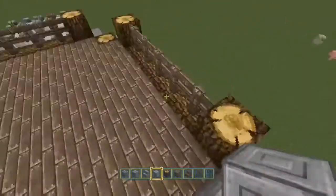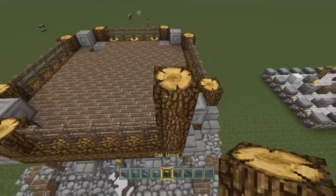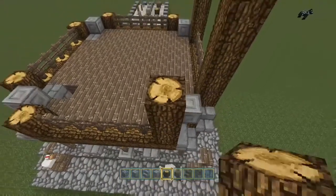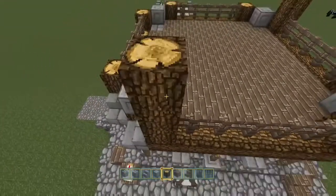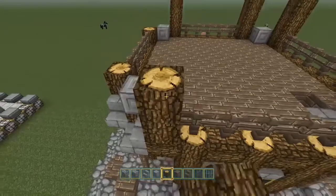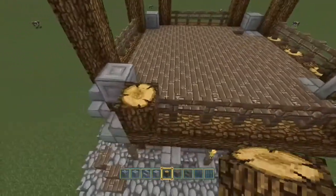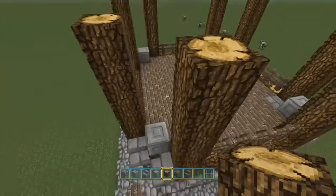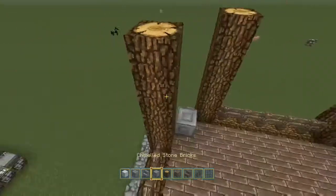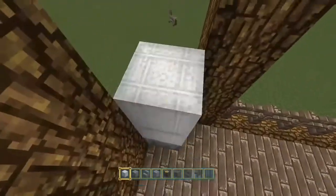For now, I'm going to put these chiseled stone blocks in. They're going to end up being five high. So what I'm going to do with this clock — I'm going to have a clock on all four sides, so you'll be able to tell the time wherever you're looking at it. Time for some white wool — stick that in there, not there, that's where we want it between these corner posts, pillars, whatever you want to call them.